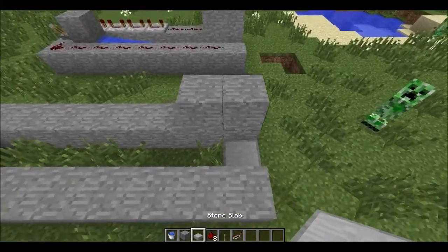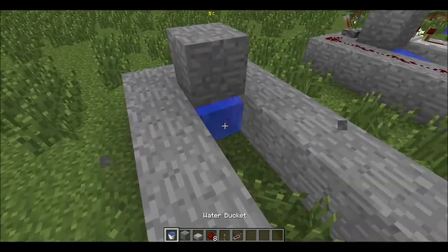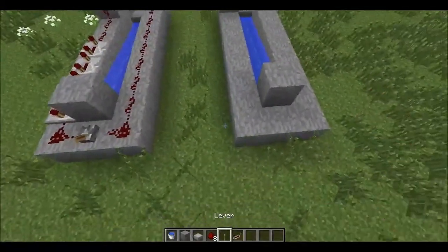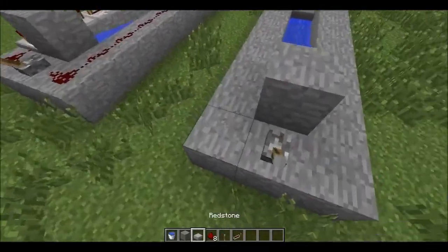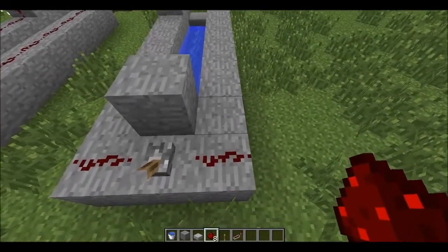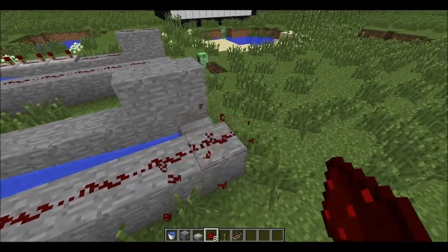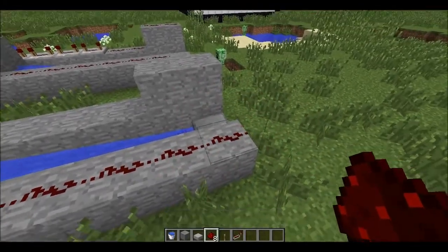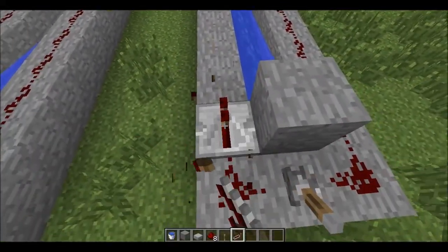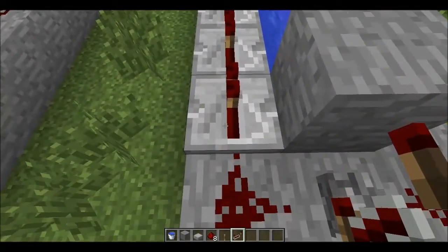Place a half slab, a block there — make sure that bit is not covered — and put a water bucket there. Now place a lever here, then two redstone behind it. On this side, follow the redstone up until the very end, and then take away that first one because you do not want that one there.